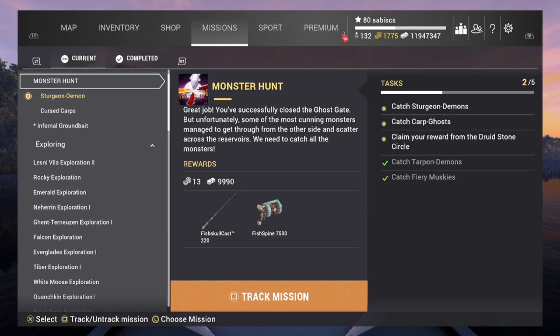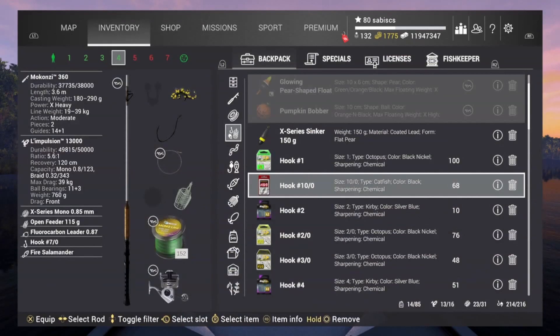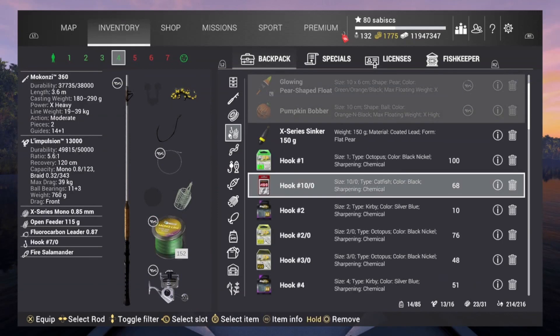Okay guys, Sabi here. Hello, welcome to Mission Part Two — Monster Hunt. This time we're going for the Sturgeon Demon at San Joaquin Delta in California. The main goal is sturgeon needs to be over 50 kilograms. The setup I will use is Macon bottom rod, 7-0 hook, and the main bait is Fire Salamander. I'll also use a 10-0 hook as another setup.